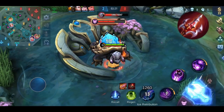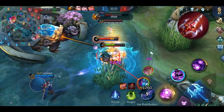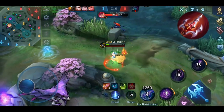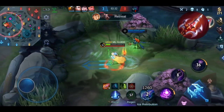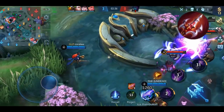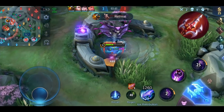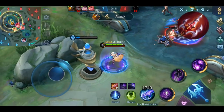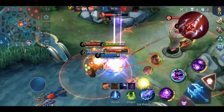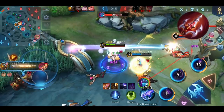So who is this item for? It can be used by all physical damage heroes who can switch between skills and basic attacks in order to trigger this effect as many times as possible. Examples are Jawhead, Ruby, Zilong, Chou, Yi Sun-Chin, or Leslie. Once you've built it, make sure that you use a basic attack within a 3-second time window so you can trigger the effect. Also make sure to build items that increase your physical attack — Blade of Despair is an awesome item for this, for example.